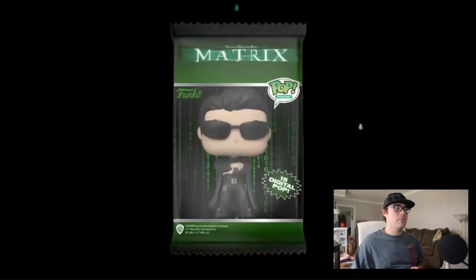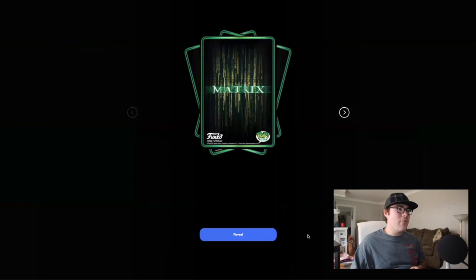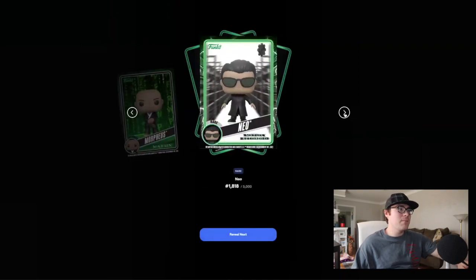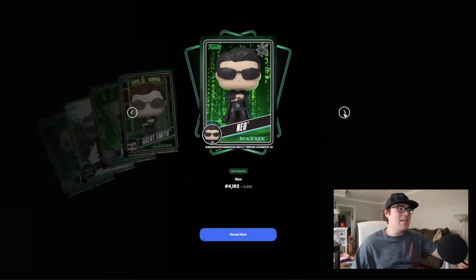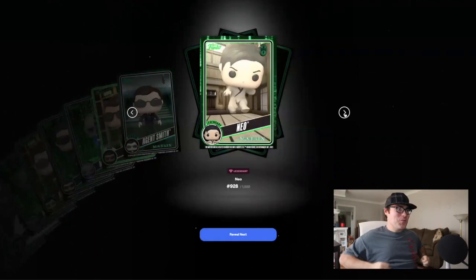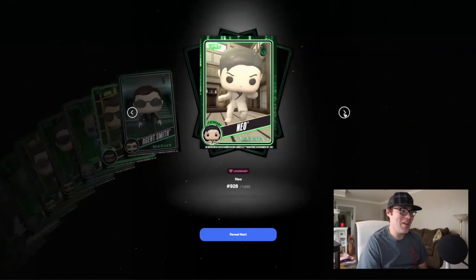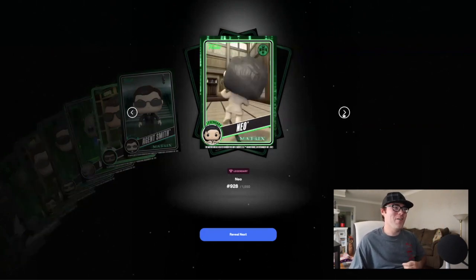Let's open this up and reveal the cards. First one: uncommon Morpheus, rare Neo — always liking those rares and epics — uncommon Morpheus, a different version this time, common Agent Smith, uncommon Neo, uncommon Morpheus. Rare Neo, common Agent Smith. Then — legendary Neo! Let's go! First pack magic, we got a legendary Neo. I've had such good luck ever since starting out with these Funko NFTs.